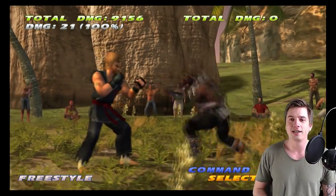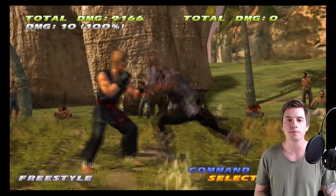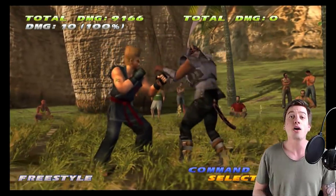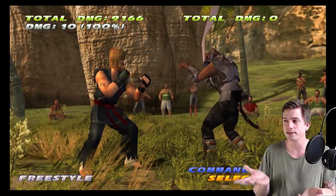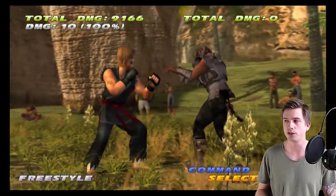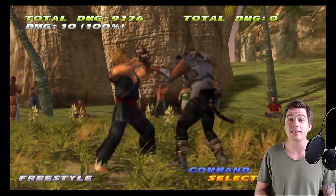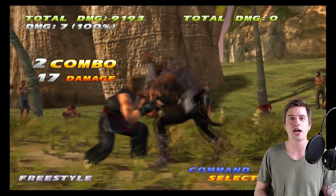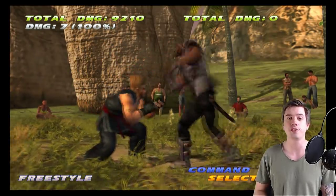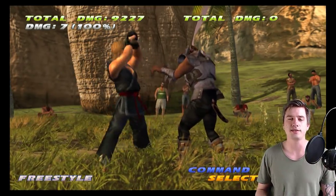I want to go over 1-2-1 because this string is so cool in this game. It's high, high, mid. On block the last hit is 0 — perfectly neutral, we recover just as fast. But if he's crouching and the last one hits, you're plus 11, so you have a guaranteed jab. Paul can't do a thing here. On counter hit it does the same thing.